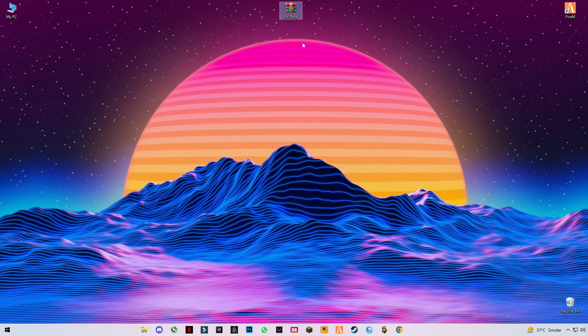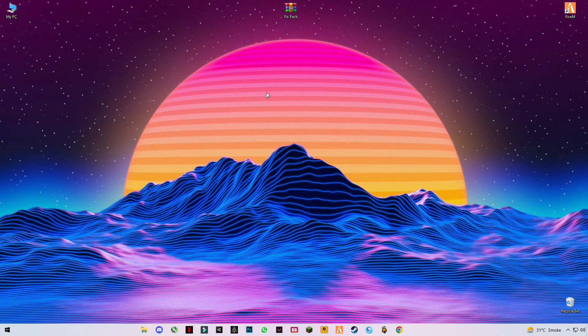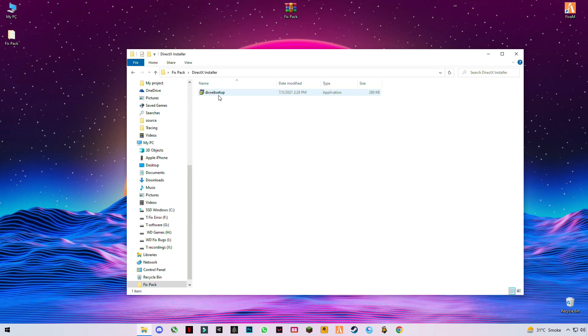Now you have to download this fix pack — the link is in the description. After you download it, click on the fix pack and open it. You will see two files here: the first is a DirectX installer, so we're going to upgrade our DirectX version.